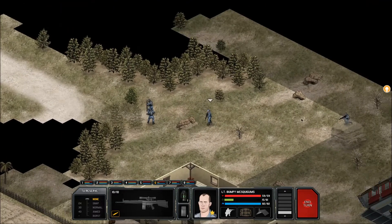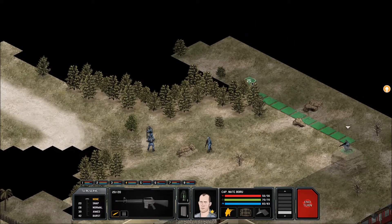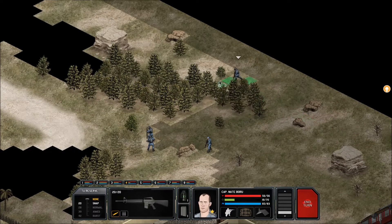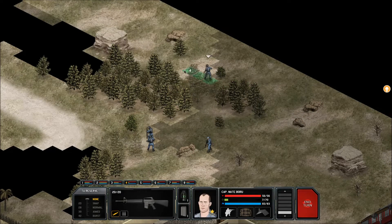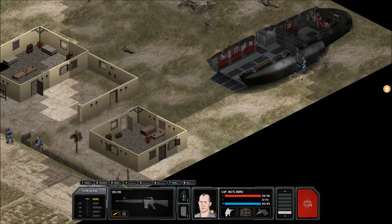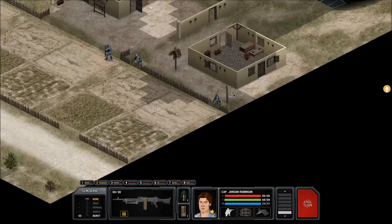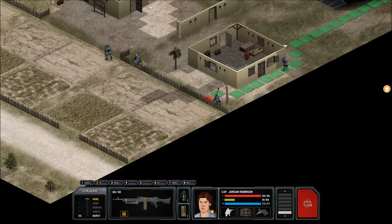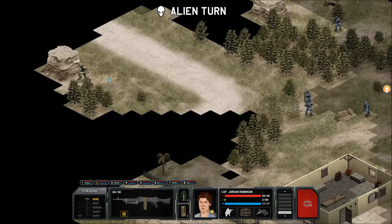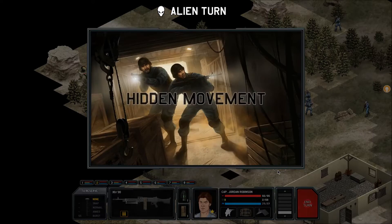I'm going to run up in the place right here, and then next turn, if I can, get a good flanking position. I'm going to get my guy facing that way and then run up behind. Jordan, you need to catch your butt up to the rest of your squad — run, man. Down he is. Here we go — the tree is gone, and good, he missed.